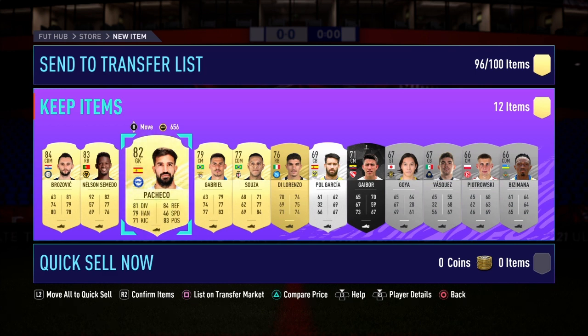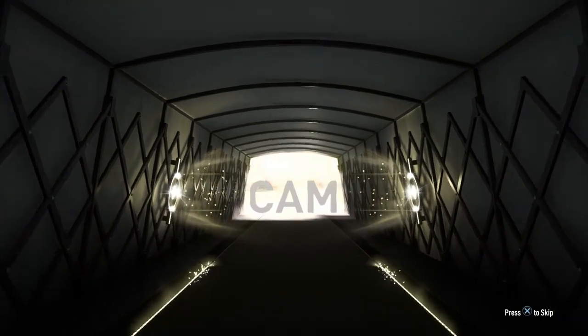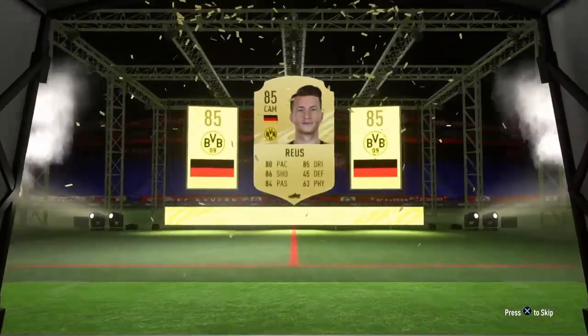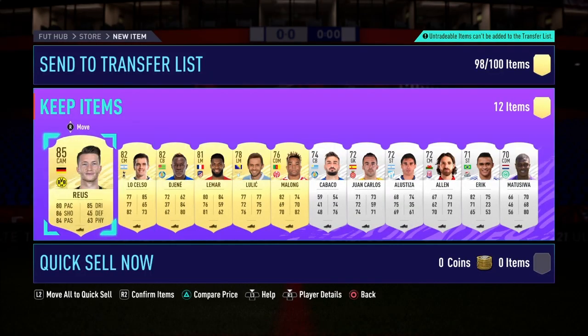I've already made myself a ton of profit. Last pack — this will be untradeable, a rare electrum players pack. Let's find out: it's going to be a German CAM from Borussia Dortmund — that is Marco Reus, 85 rated. This is untradeable, but regardless a decent pull, with also nearly 25,000 coins in rewards from the other two packs.